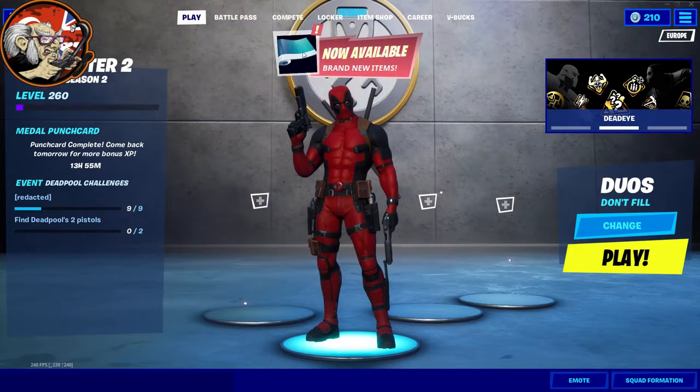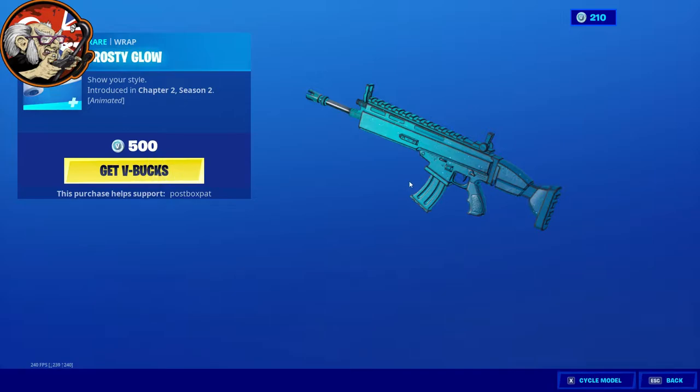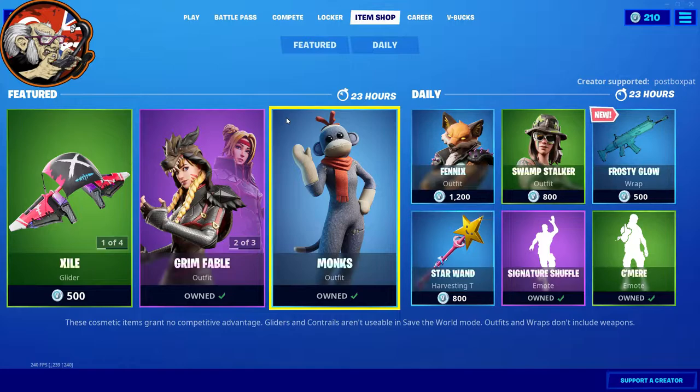Now available — brand new items — and now it tells me, it's just the Frosty Glow wrap. That's the end of the item shop. Keep watching the video because I'm going to do some funny little things from some of our games — just things people maybe didn't know or haven't seen before, but all good fun.